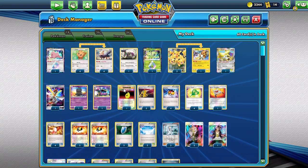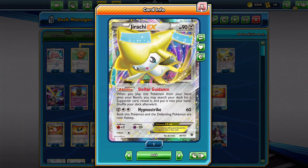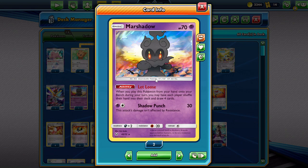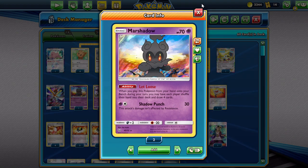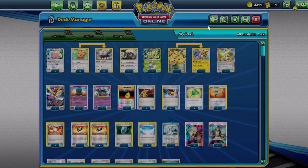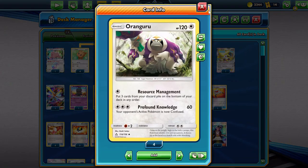The way we're going to get set up is we're basically going to use Raichu to get supporters with Let Loose to draw cards, and we're going to play Level Ball here because all our Pokémon are 90 HP except for Oranguru.